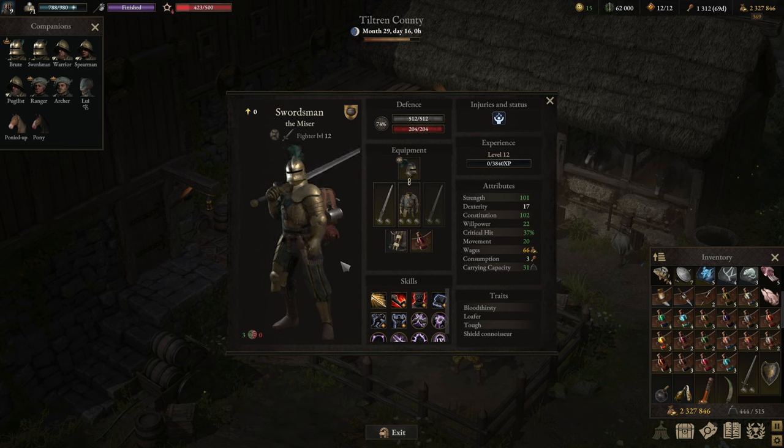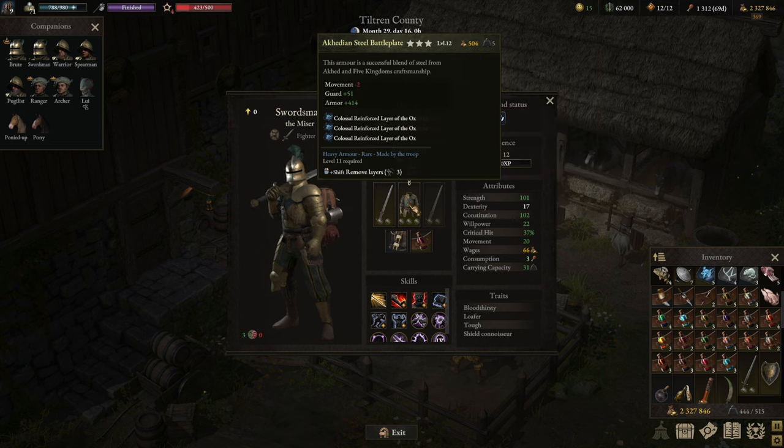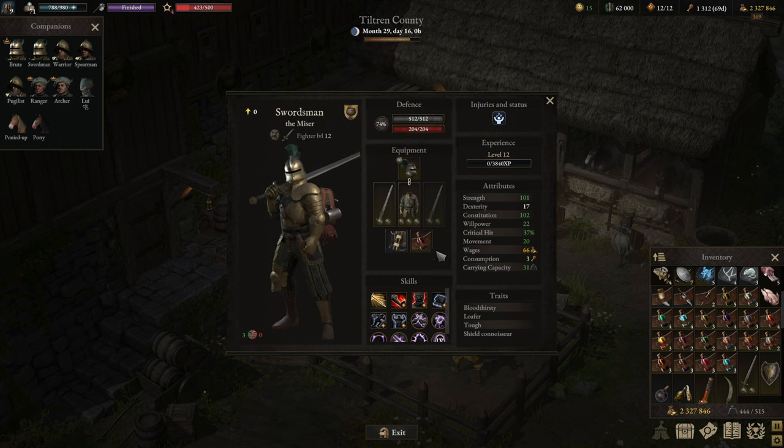As for equipment, I'm using gear that we can craft during the leveling process — not overbearing equipment. You can create much better gear, but I want the build to carry the guide, not the equipment. So all of this is self-crafted: an Arcadian two-hander, an Arcadian steel breastplate, an Arcadian steel salad, and a crafted trinket. It's completely within your capabilities to get the exact same layout.